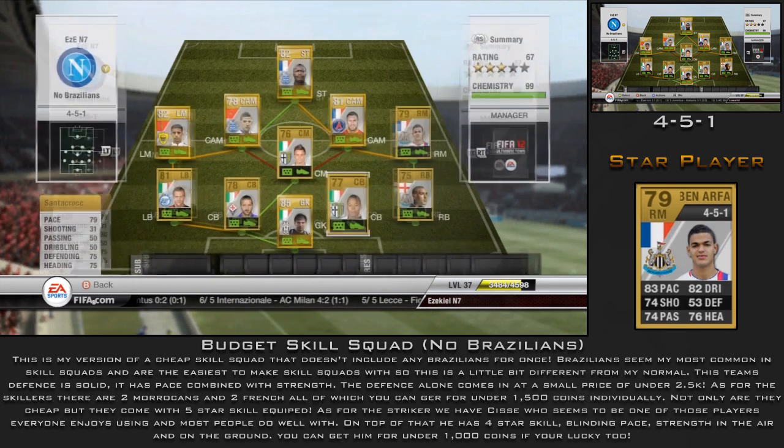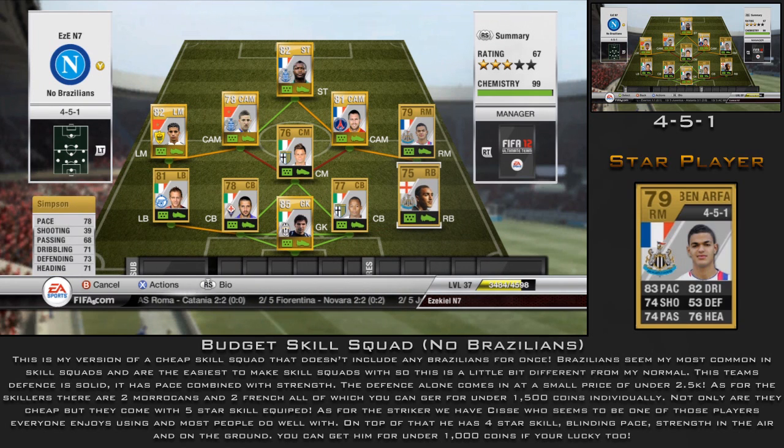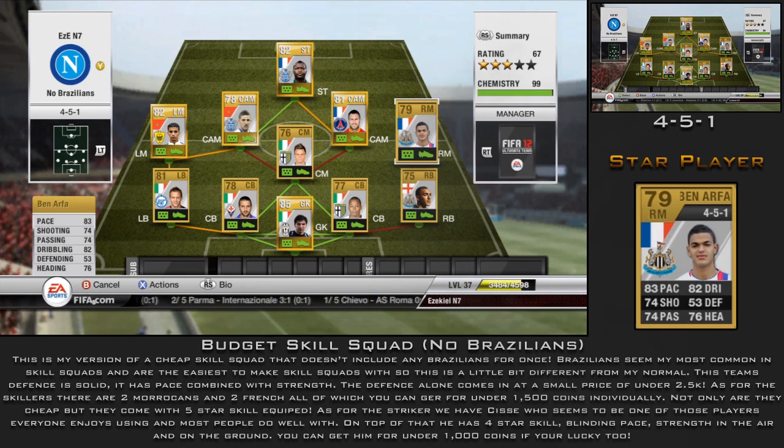Those two cost me hardly anything. Gambrini is 5'11" and Santa Croce is 6'1", so I rate Gambrini slightly better for his height. Moving to right back, there's no chemistry link in terms of nationality or league, but I have Simpson — 78 pace — mainly because he links with Ben Arthur. He wouldn't be my first choice, but I needed the 9 chemistry. Ben Arthur has 83 pace, is a 5-star skiller, 74 shooting on his base card, and at 5'10" he's very agile.